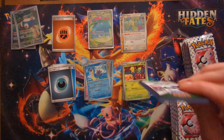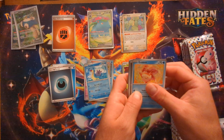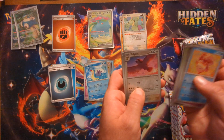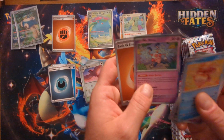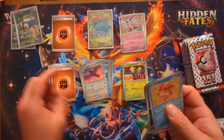Gotta speed it up a little bit or else this video's gonna be forever. Goldeen, Nidoran, Gastly, Paras, Bill's Transfer, Golbat, Leftovers, Pidgeot, reverse Leftovers, and a cartwheeling Mr. Mime — it's an interesting Mr. Mime artwork.